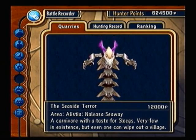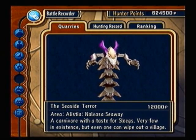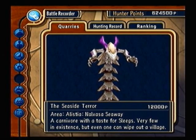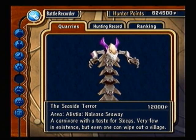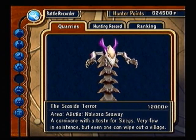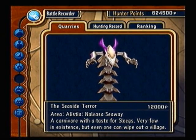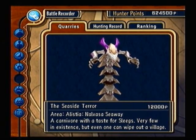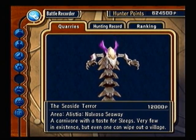Seaside Terror. This is on the bonus planet Alistilia. You need a Pirate Scrog to get him to appear. He appears near the beach where you found the succubus slippers. It's just a worm — it likes to go underground, so just wait for him to pop up. Wail on him, he'll go under. While under, heal and wait. That simple.